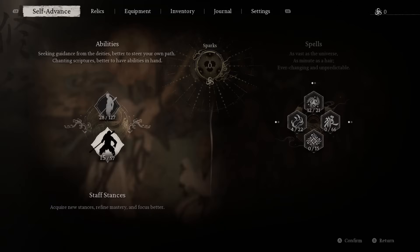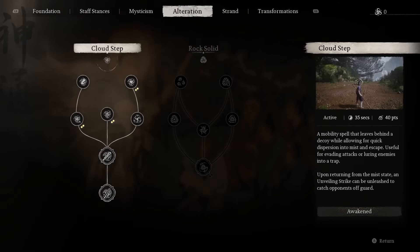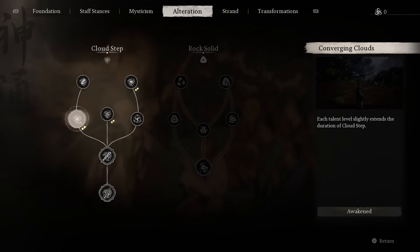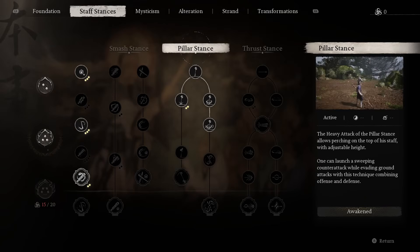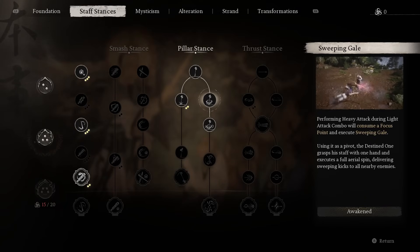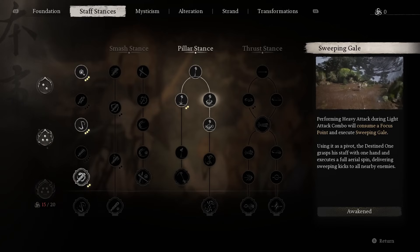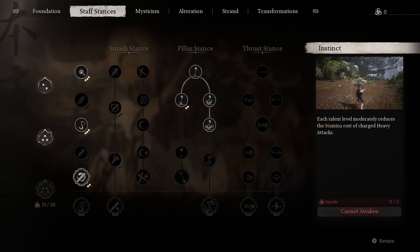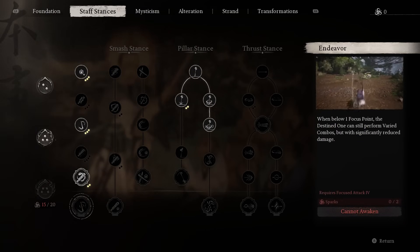What you need to do is make sure you have Cloud Step. If we go into these, make sure you have Cloud Step — you don't need any of the ones underneath it. But also make sure you are using Pillar Stance and that you have Sweeping Gale. You're going to need to consume a Focus Point; however, on the left-hand side of the Staff Stance's tree, all the way at the bottom, if you can get Endeavor, that lets you do it without a Focus Point.